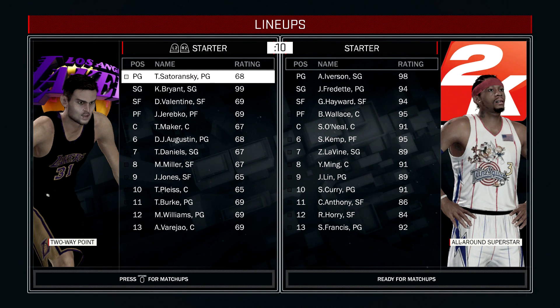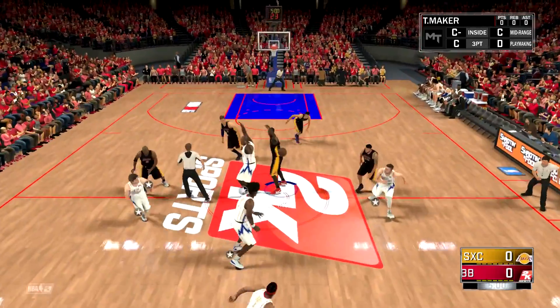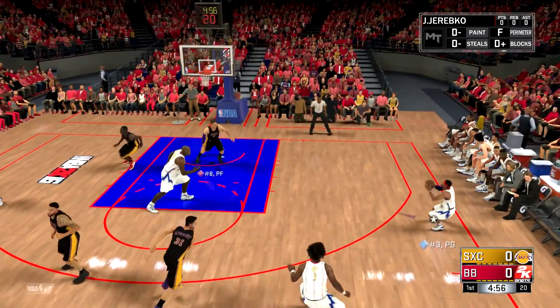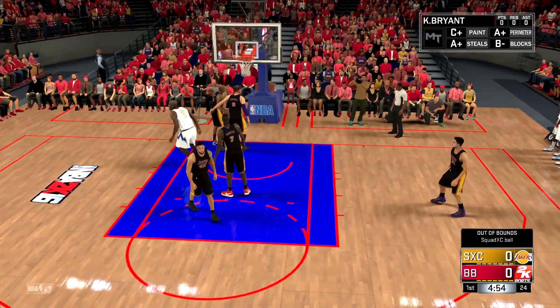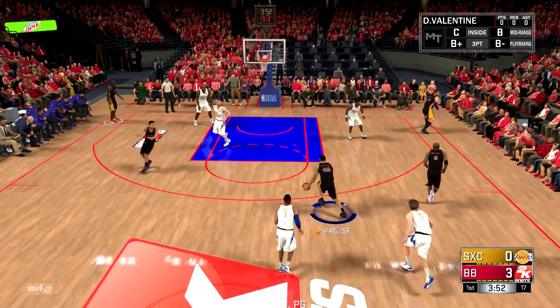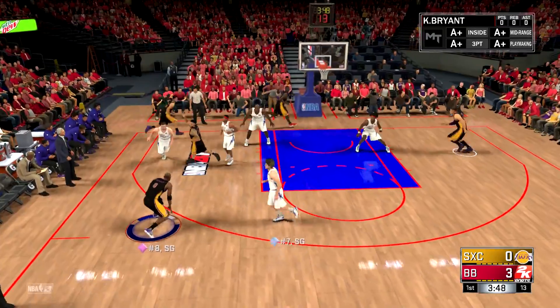Bronze against diamonds — we might be in some trouble. We just have to make sure we get as many upgrades as we can every single episode, because we need to get diamonds, amethyst players, as much help as we can for Kobe. Here we go though — the amethyst Shaq going up against the bronze Thon Maker. We're going to let him win the tip... 2K is already screwing us. Alan Iverson wide open for three — he misses though, I'll definitely take that.